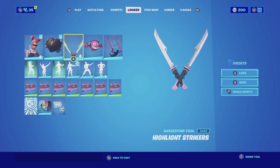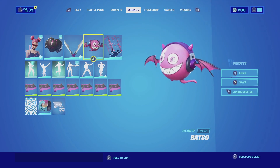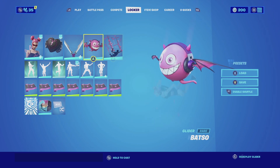It also has a broken heart with a pink outline across it that really complements the pink from the skin. For the Harvesting Tool, we are going with the Highlight Strikers with the Chick edit style. The Highlight Strikers are a very cool harvesting tool — they are normally katanas with handles that are pink and black, and that's the main reason why I picked them. For the glider, we are going with the Batso. It is an all-pink bat with headphones, so it goes really well with the whole theme of music.